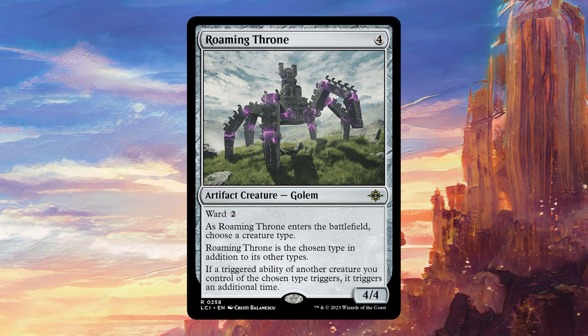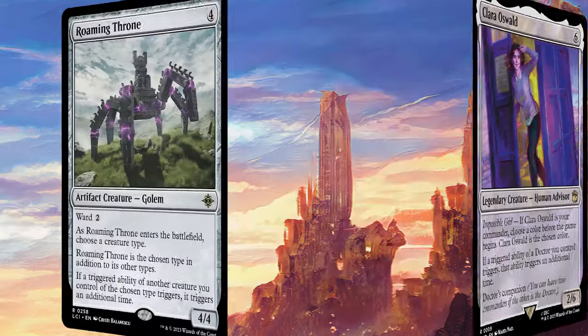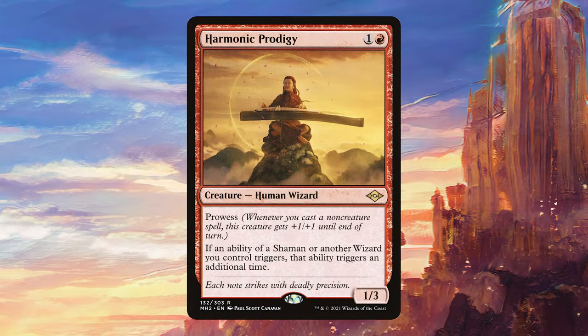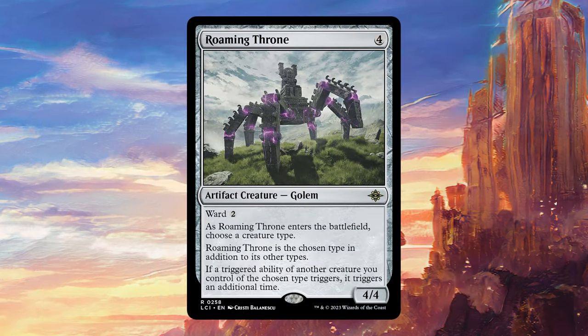This one in particular is doing something very powerful, which is doubling triggers. We've got a few cards these days that can double triggers, but usually they're very restrictive. For example, we have Clara Oswald that can double Doctor's triggers from the recent Doctor Who set. Another card that this reminds me a lot of is Harmonic Prodigy, but of course that is only for Wizards and Shamans. So the fact that this one can go in basically any tribal deck and is going to double all of the triggers of that tribe seems really, really powerful.